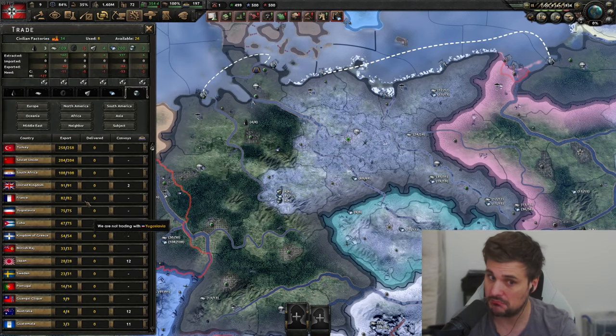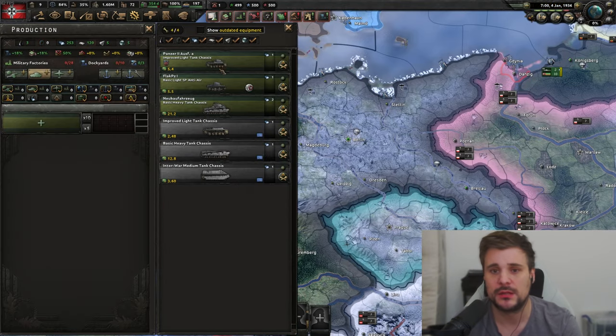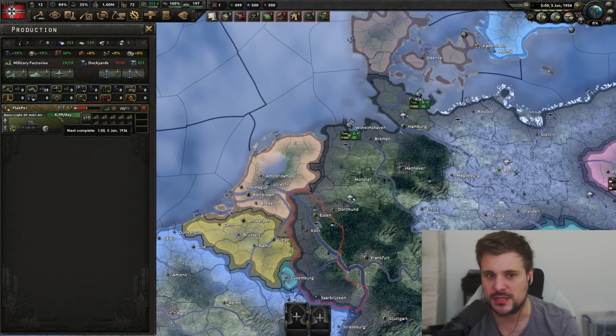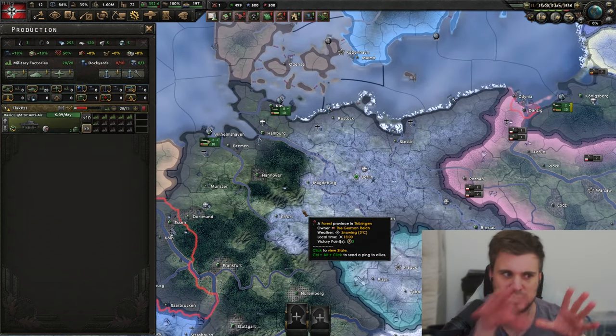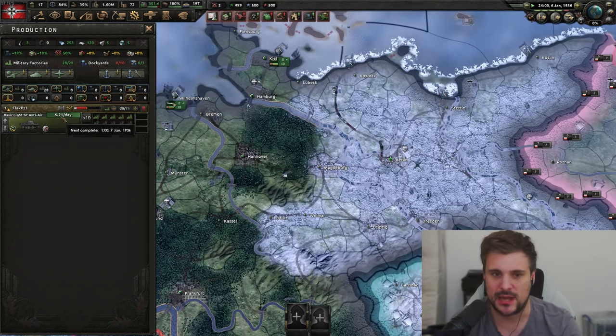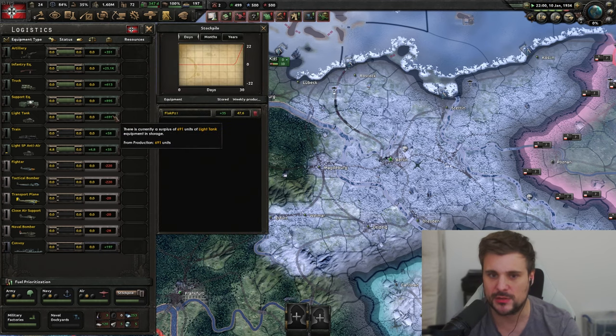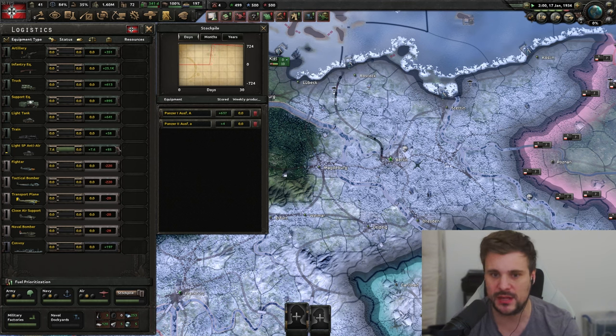We'll delete the production queue, assign a mil, wait a single day, and you can see the convert button is available. The most effective use of this is converting an old model to a variant — swapping out the turret for an artillery piece, anti-air gun, or long barrel. Clicking this button takes you from 2.74 a day to 6.9 per day — more than 100% more production. You can see the Panzer 1 anti-air variant stockpile going up while light tanks go down.